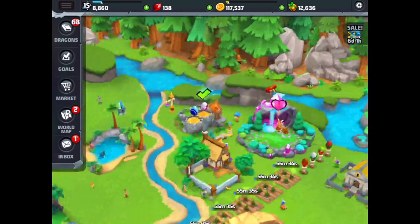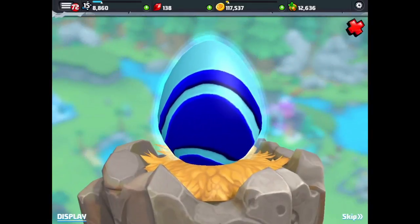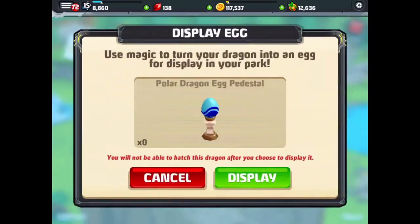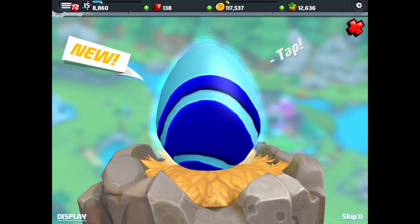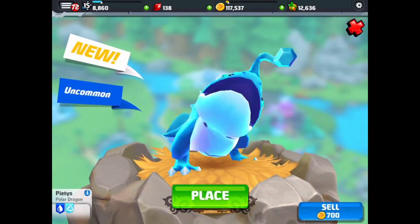We're going to go hatch our dragons — we've got a couple in the hatchery. When you go to hatch a dragon, before you actually hatch the egg, there's a display button in the bottom left. If you tap that, it'll tell you exactly what the dragon is — for example, a polar dragon egg pedestal. If you want to make it into a pedestal, hit the display button. If not, just hit cancel and you can hatch your egg. Because I don't have this dragon yet, I want to hatch it. There's our new dragon and we can place it.